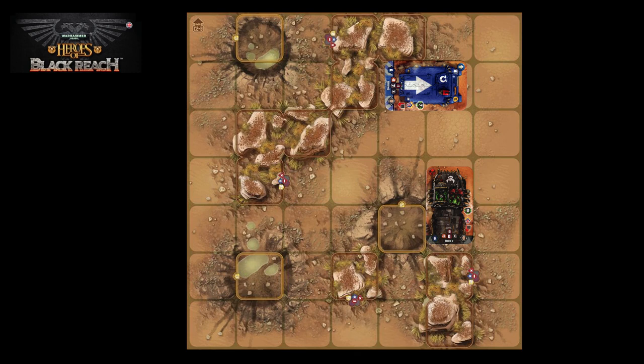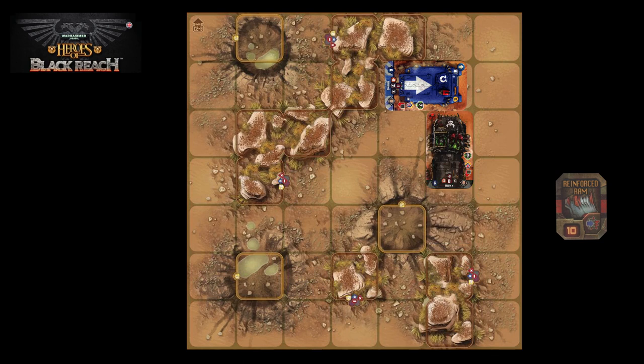The second special ability is ramming. Here we have an Ork truck lined up against an Ultramarine Rhino. The Ork truck has been given a reinforced ram, giving it access to the ram symbol, meaning it can ram other vehicles. To ram the Rhino, the truck first positions itself adjacent to the Rhino. Then each player looks at the defense value of their unit — the Rhino has a defense value of 7, and the truck has a defense value of 8.